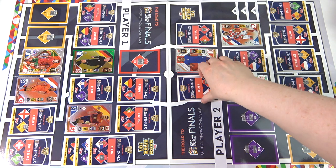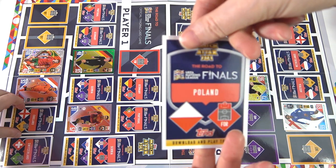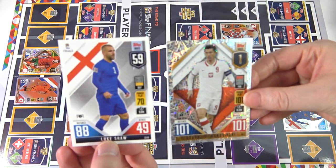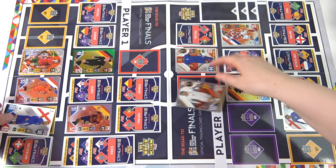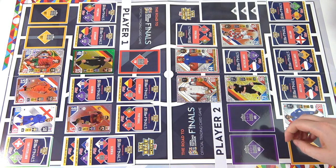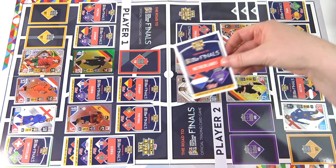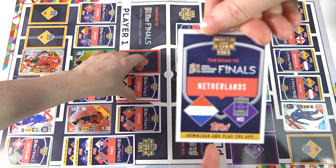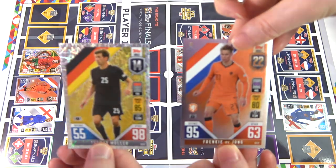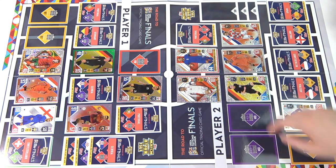Let's attack with my Polish forward. I'll sacrifice this England defender. Five nil. This hasn't worked out for me. Let's defend with my Netherlands midfielder. I'll attack with my German forward. Ninety-five versus ninety-eight. Five-one. Let's attack with my Portuguese midfielder. Netherlands defender. Ninety-five versus ninety-eight. What have I done? I was too nice. Five-two. We'll keep the attack going.